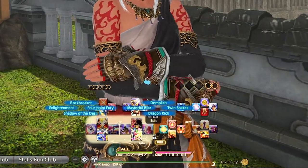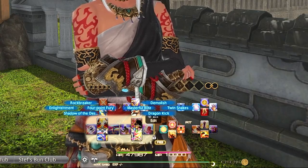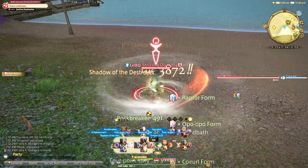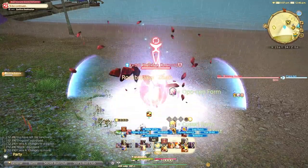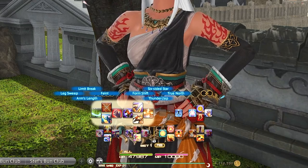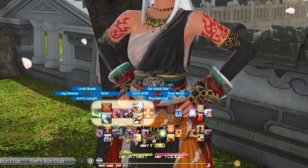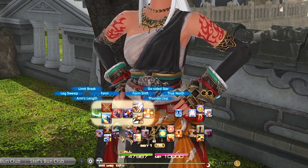Left trigger 1 d-pad is our AoE rotation, which is simpler. I don't really struggle with it since everything is instant cast, so you can slide-cast your GCDs pretty easily — even when you have to AoE and move in dungeon pulls, it's not really difficult. Left trigger 2 is more weavables: Thunderclap (our gap closer), True North, Six-sided Star, and Formless Fist. Left trigger 2 d-pad is Arms Length, Feint, Limit Break, and Leg Sweep.